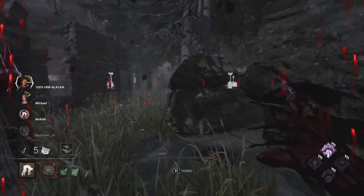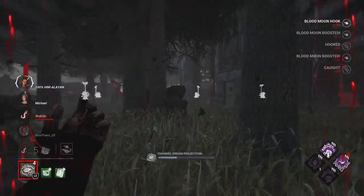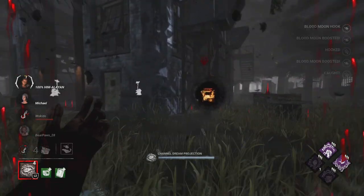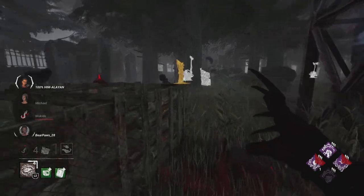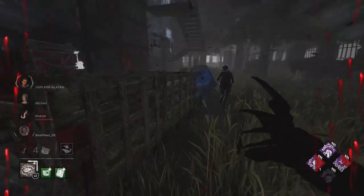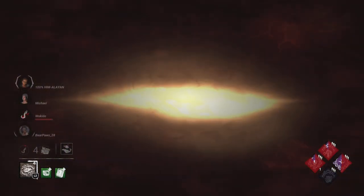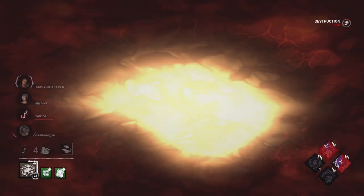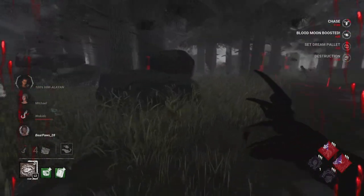Now we're able to see which gen is being blocked. We start faking the teleport, then we get Grim Embrace to activate. They didn't let the gen go so that's why Dead Man's didn't activate there. We literally need to force this pallet out as well — they're crouching thinking that's going to throw somebody off. We immediately get rid of that one.